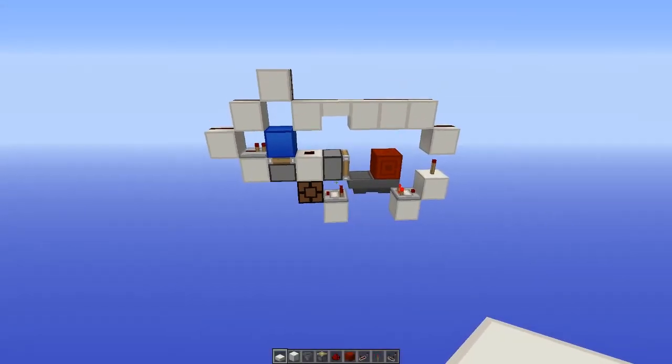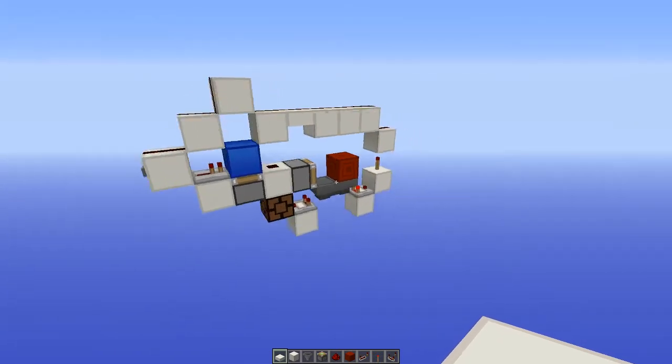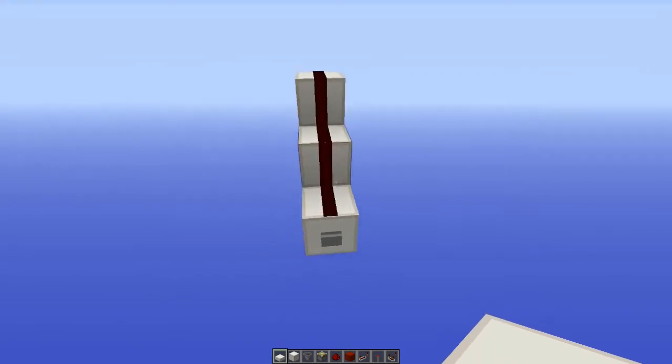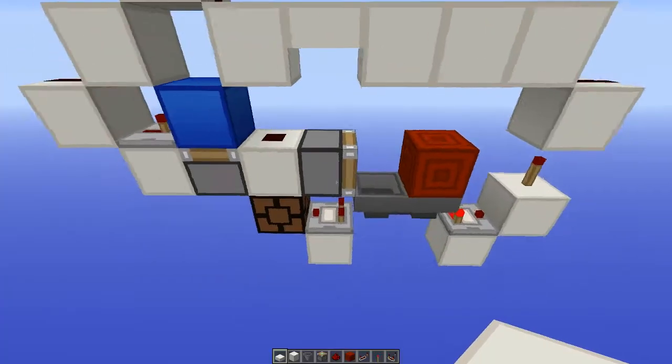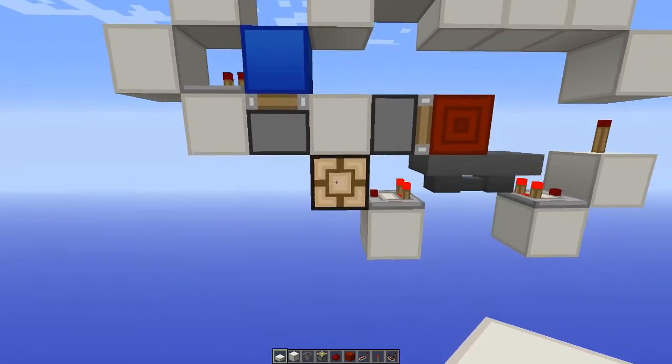Hey guys, welcome back to another Minecraft tutorial. Today I have this pulse lengthener to show you guys. This is a one-wide version as you can see. It's not tileable but it's one wide. The idea here is that you place items in that hopper, press this button, and the signal is lengthened. This is your output here.